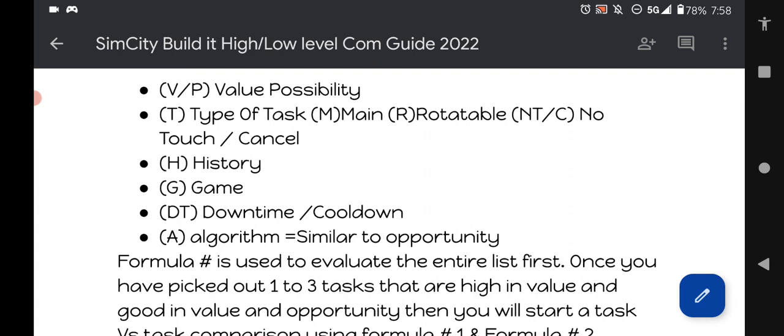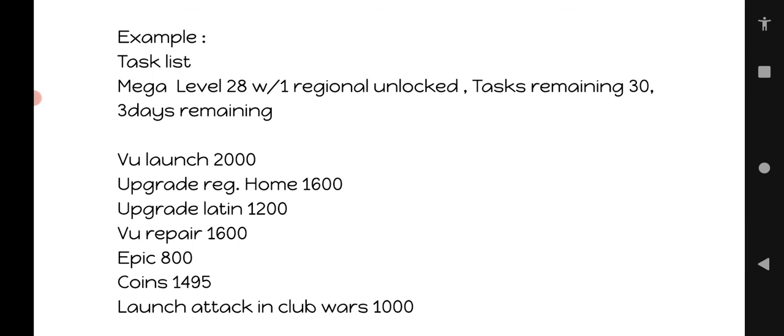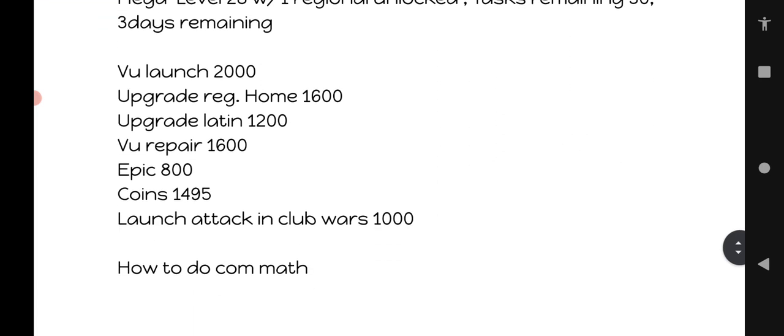It's not just what's in the guide — it's what's going on in your specific game. That's why two players with the same list might be told to do different things: tasks remaining were different, time remaining was different, bedtime was different, assignment history was different, regional HQ status was different. A lot of people want a tool that just says 'in this situation do this' — it doesn't work that way. You have to look at everything.